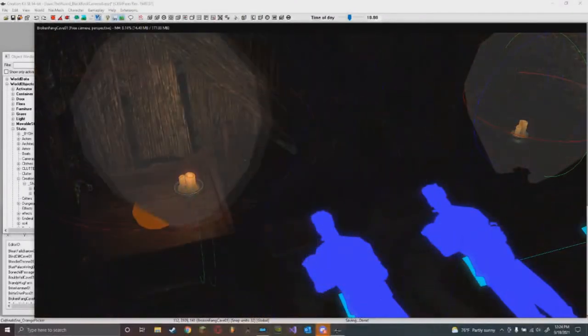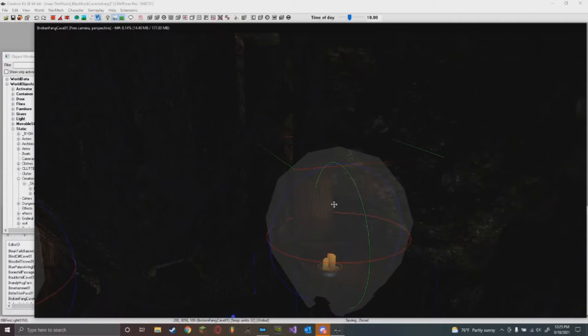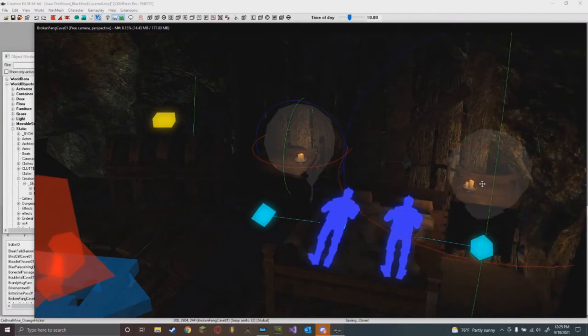I'm going to use the orange flicker - this is a really good one. It doesn't move too much. I'm going to scale this down, put it down here, maybe expand it just a little bit more to light up the scene.